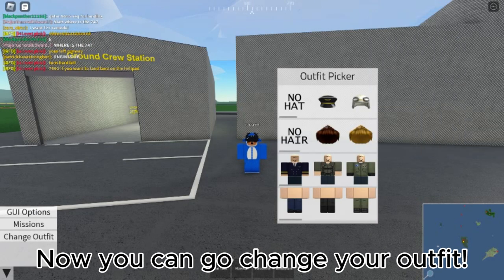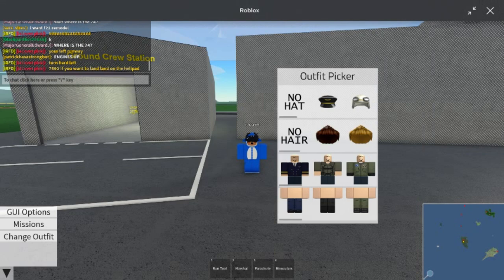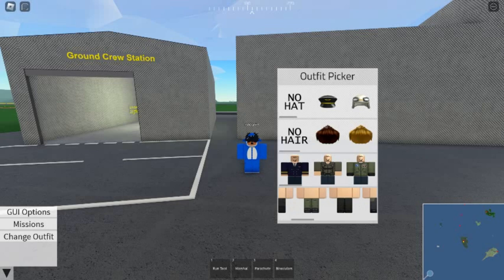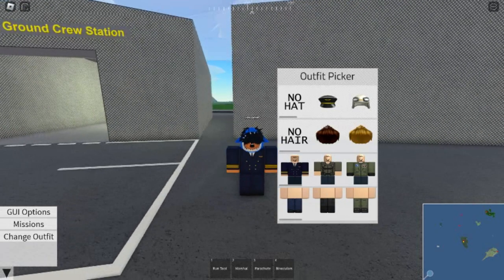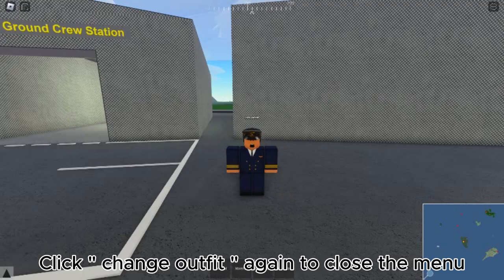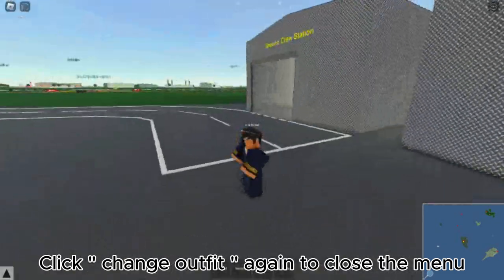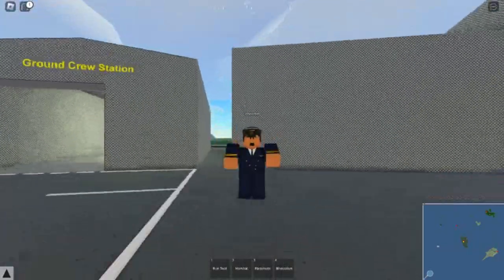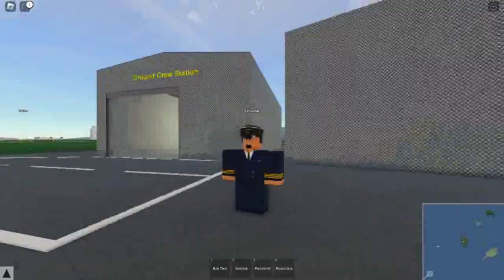Now you can go change your outfit. Click Change Outfit again to close the menu. As you can see, I made this beautiful outfit.